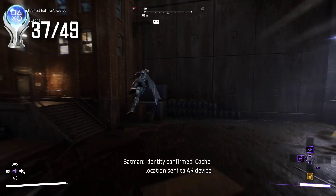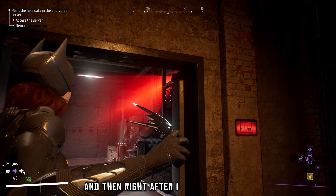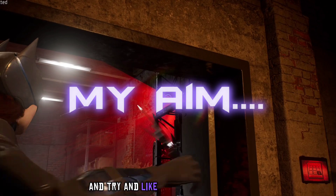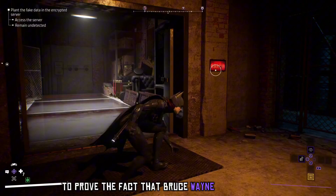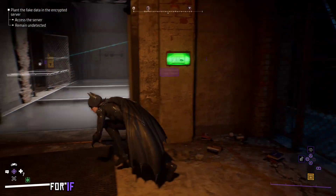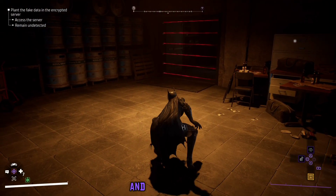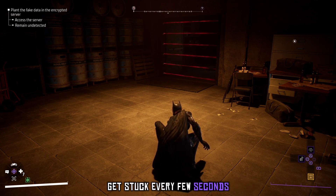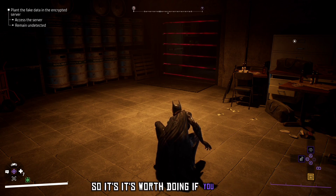Right after, I went and did the Protecting Batman's Identity challenges, where you have to go around and sneak into places to plant false evidence proving that Bruce Wayne is not Batman. It's like a safety measure in case anyone ever figured out who Batman was. They're easy, but I was really bad at them and kept getting stuck every few seconds. You actually get a pretty funny video at the end of it, so it's worth doing.